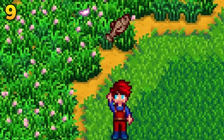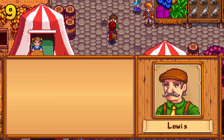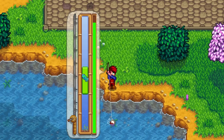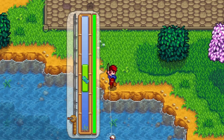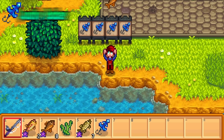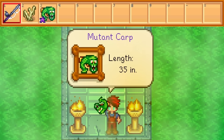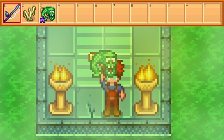Iridium fish are great — they sell for more, give more energy, make better gifts, and you can even use nine iridium quality chubs to get first place at the annual Stardew Valley Fair. But to get an iridium quality fish, you will need to land a perfect catch, which can be difficult, especially for harder fish. Fortunately, the quality fishing bobber comes in here. If you are at a high fishing level like 15, the fishing tackle will guarantee that every fish you catch is iridium quality — it even works on legendary fish.